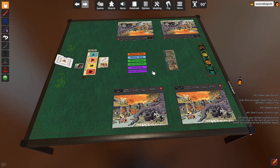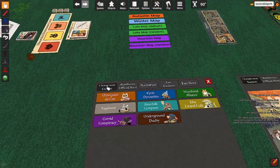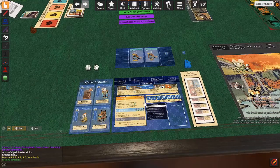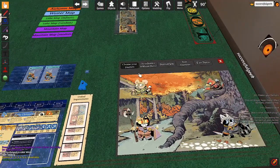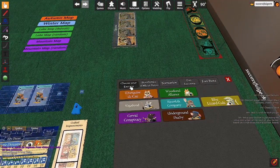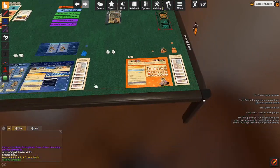So for this particular Tabletop Simulator mod, you're supposed to choose your faction first. I'm going to go ahead and sit here, choose my faction, and I'm going to play the Eerie Dynasty. Click on it — it gets rid of that and sets up everything that I need for the Eerie Dynasty. Now if another person comes and chooses their faction, notice the Eerie Dynasty is not selectable. So let's say they wanted to play Marquis de Cat.